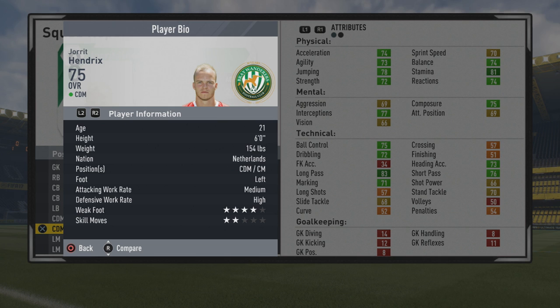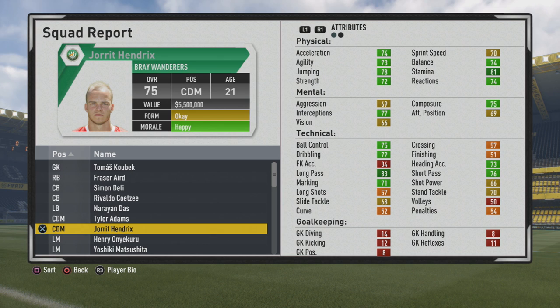First we will take a look at the playing information here. You can see he has 6 foot, left footed, medium-high work rates, 4-star weak foot and 2-star skill moves.